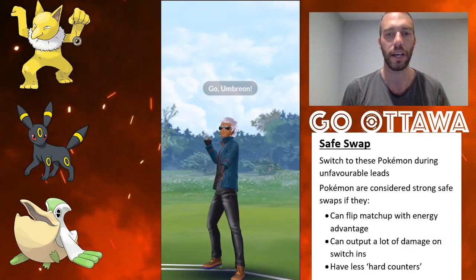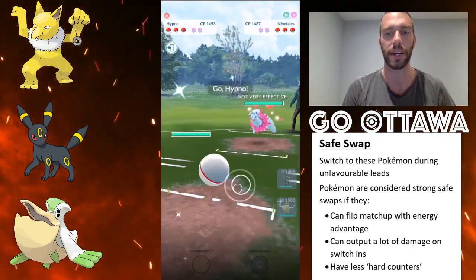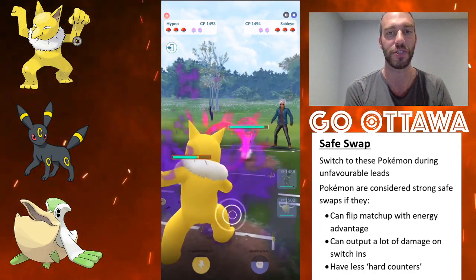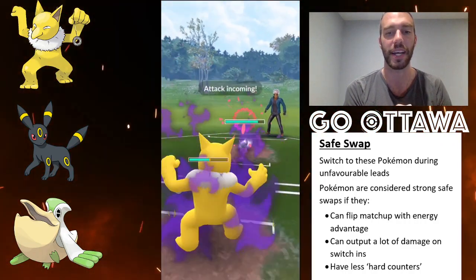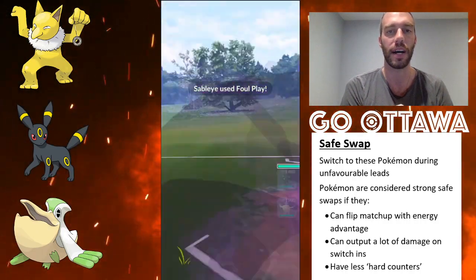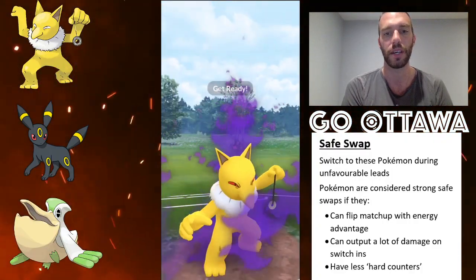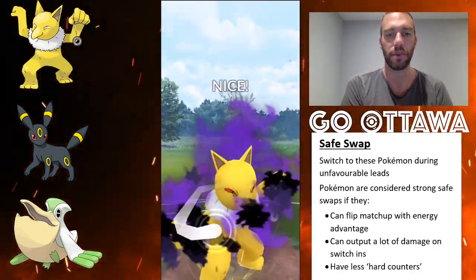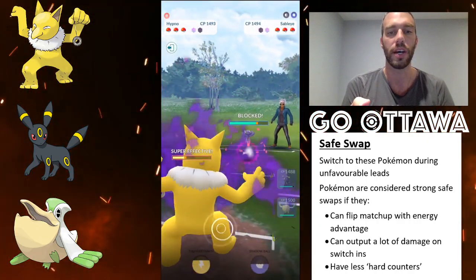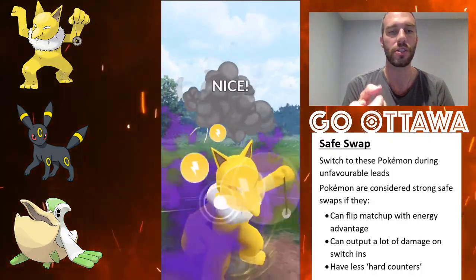Let's go into the next one — same sort of thing. I lose the lead here because it's a Charm Ninetales, which absolutely wrecks Umbreon. So I go into a Hypno safe swap, and I'm hard punished by a Sableye, which is not great. They throw the Foul Play — I'm going to shield this up because I want to try and maneuver around it and also try and bait a shield. So I throw the Shadow Ball, hoping to either get a shield or they go down on the shield. I know they're going to throw before I get to the Shadow Ball, so I just do some chip damage here.